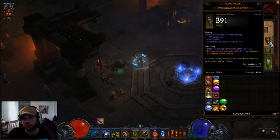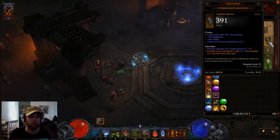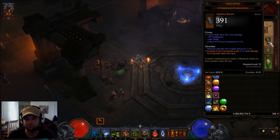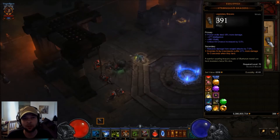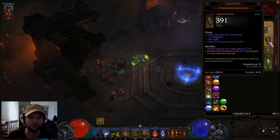For the bracers I'm using the Strongarm Bracers. You can run anything you would like if you're speed farming — for deaths you could run the Nemesis Bracers. Honestly, I just love to pump damage as high as possible.